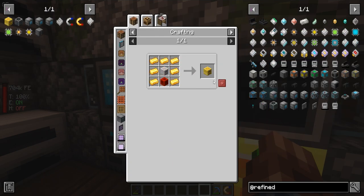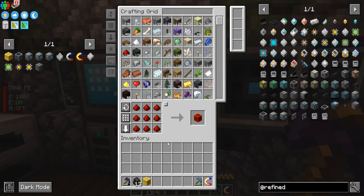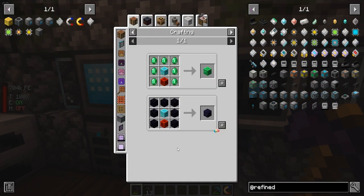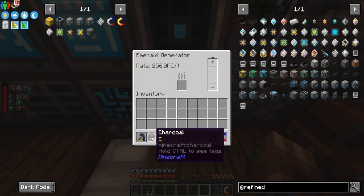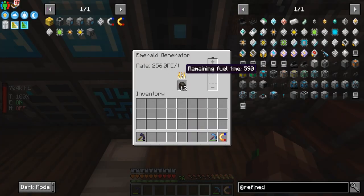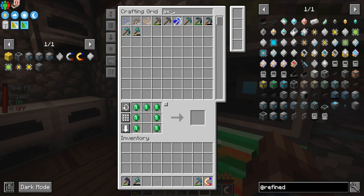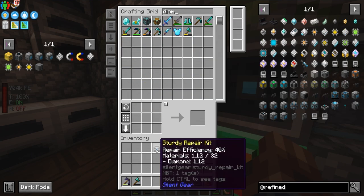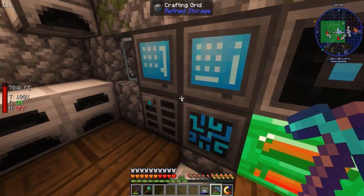Let's grab this guy and just put it here — it's probably not the most efficient thing, but I want to upgrade it. It uses emeralds — I think emerald is the highest tier — we get 256 FE per tick from this thing. Cool thing is I found my axe with auto-smelt on it, and we put a repair kit on it and surround it with diamonds. We repair it like so.